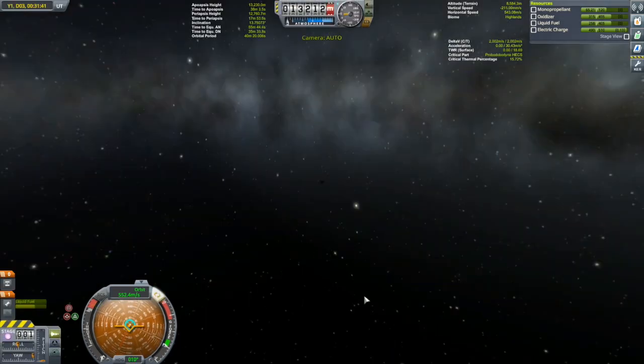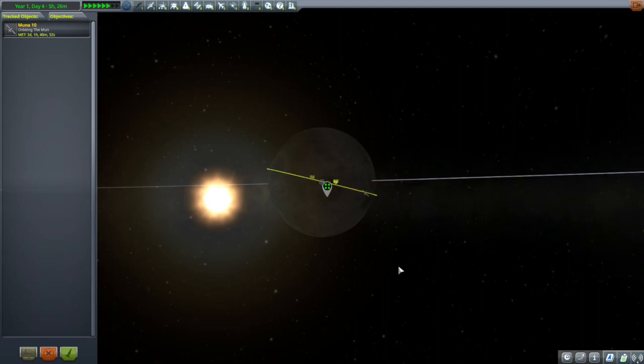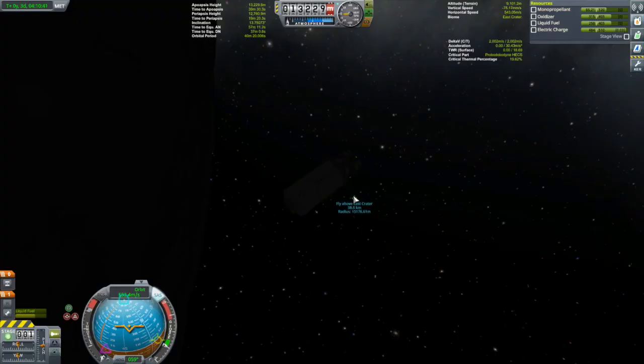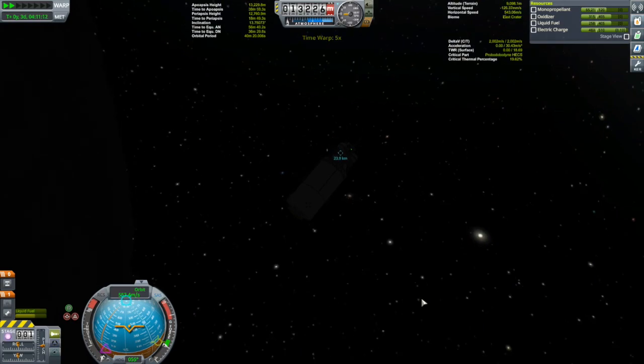First of all, I'll make sure my probe is in hibernation mode. Then we're going to go to the tracking station. Let's go back to Muna 10. Once I'm within the 15-kilometer radius, the waypoint should disappear and then I should do my goo sample. I think I'm going to make it — don't tell me I'm going to have to do a third pass. It might be.